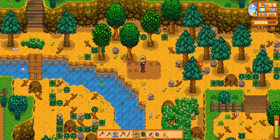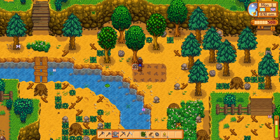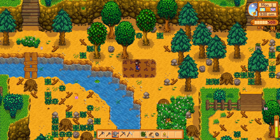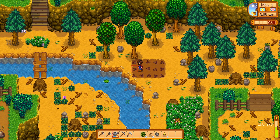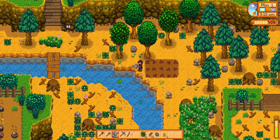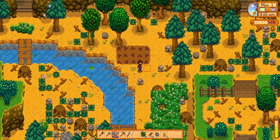Priorities for day one: clear a small area to plant our parsnips. Every time I swing my axe, energy goes down. One reason I prefer PC over Switch is I can stand in one place and choose where my tool hits. We chop down a tree and our energy is just flying down. After planting and watering the parsnips, just this little work and cutting one tree and we're already down to about three-fifths of our energy — that's why energy conservation is so important.